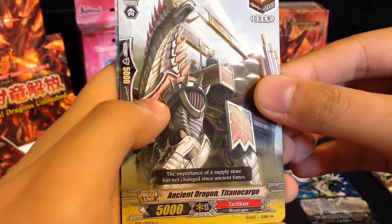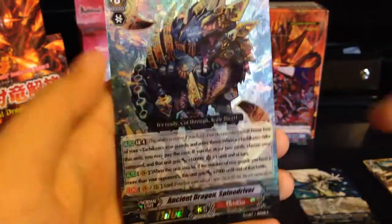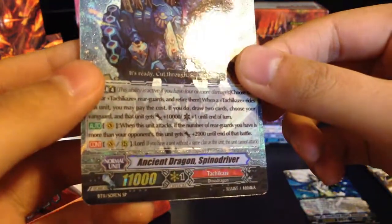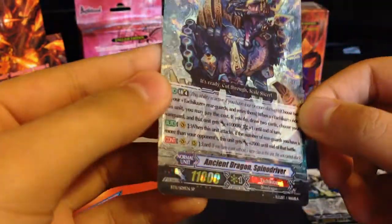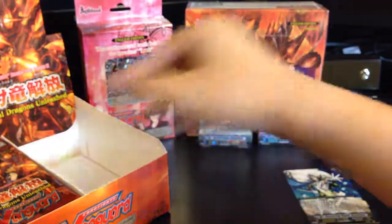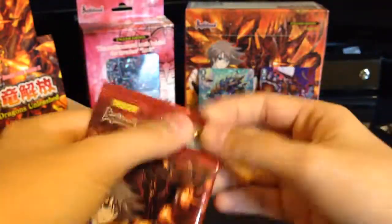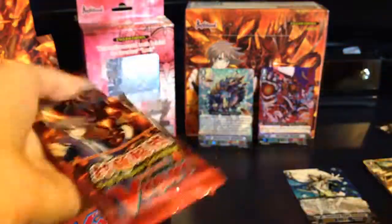Ancient Dragon Titanocargo. Ancient Dragon Spino Drive — SP?! Wow! I guess it's not that bad — I pulled an SP. Just be happy with it. Left side — I was looking at it and it had a really weird pattern and I was wondering if it was SP or not, and I answered my own question.